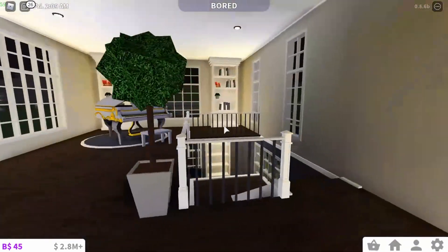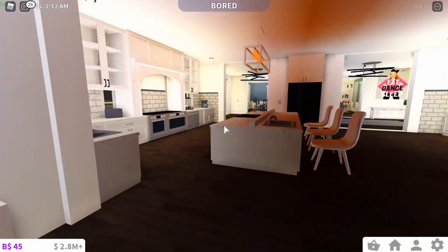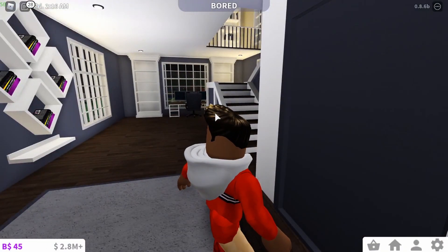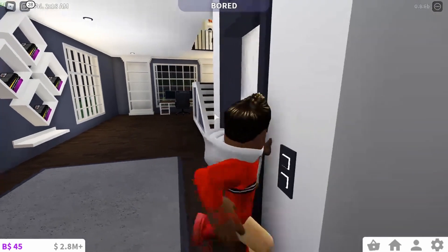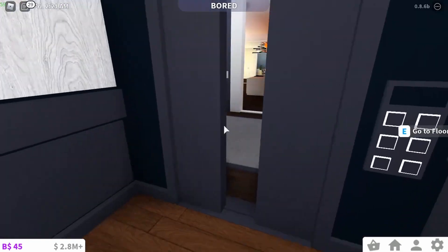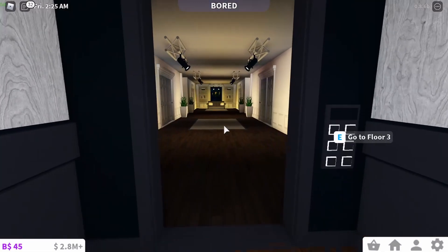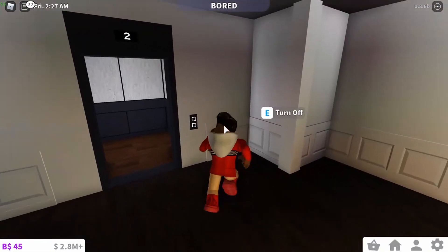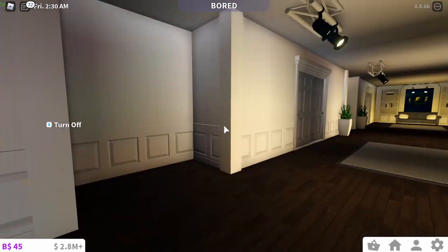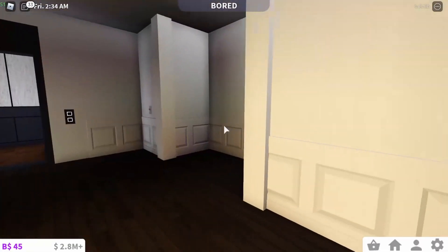All right, so now we can go downstairs — we've gotta wait for the elevator. Now we're going to the basement. Well, it's actually not a traditional basement but you know. Over here we have the basement hallway, goes all the way down here. Pretty sure all the rooms are done in this section.